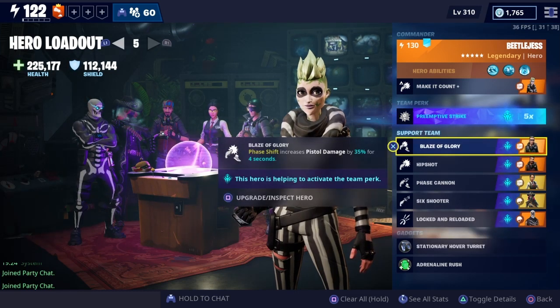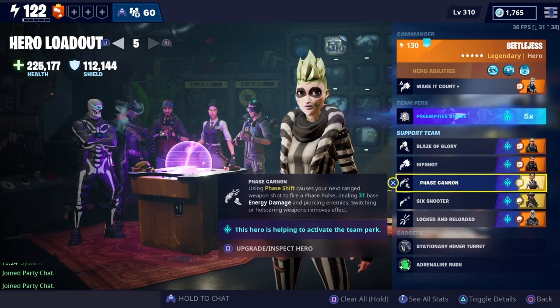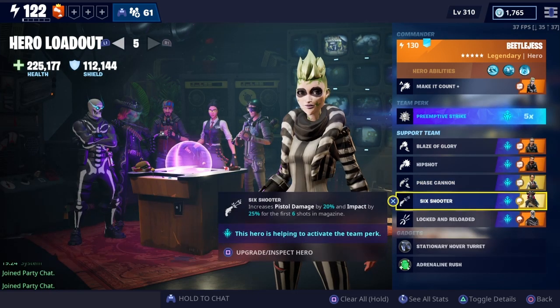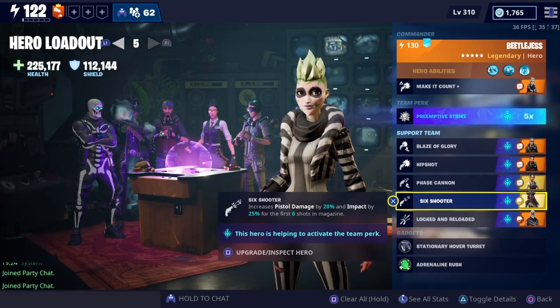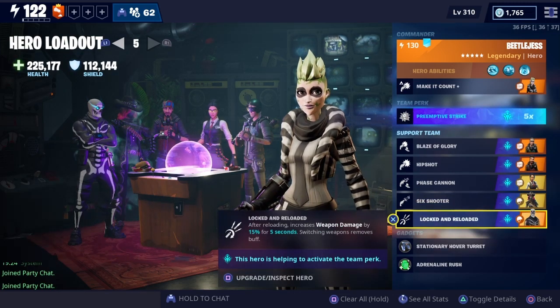As always with my pistol crit builds, I am using Make It Count Plus to increase our critical hit damage. We have Pre-emptive Strike to do better damage against full health enemies. We have Blazer Glory, so every time we phase shift it increases our damage for 4 seconds. Hip Shot increases base pistol damage by 70%. Phase Cannon — every time I phase shift we get a second pulse, another projectile pulse, which is very useful if there's a massive horde. Six Shooter increases pistol damage by 20% and impact by 25% for the first six shots in the magazine — and there's only six shots in this magazine — so every single shot gets that 20% damage buff. Unlocked and Reloaded: every time we reload, we get a 15% weapon damage buff.